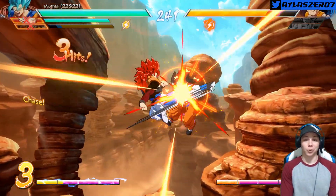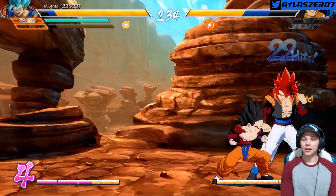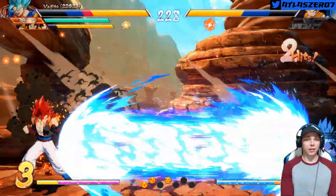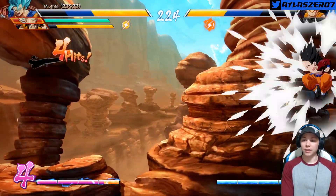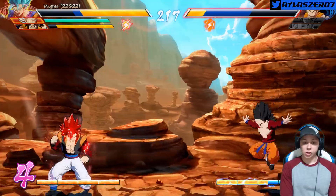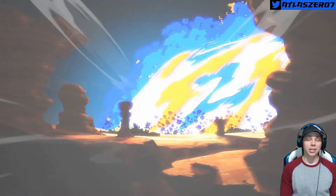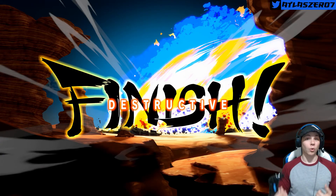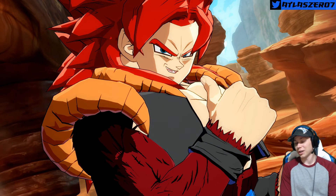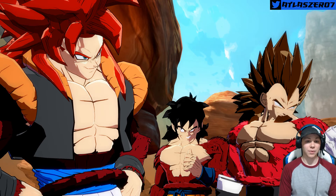Super Saiyan 4 Gogeta against Super Saiyan 4 Krillin — oh my word, Krillin does not have a chance. I'm just gonna finish off with supers. Take the Spirit Sword, and then — are you ready for the biggie, Krillin? Going sparking and coming down. Kamehameha, and he's down. That was pretty cool guys. I love this Gogeta — the Super Saiyan 4 Gogeta actually has some different auras. The creator of this mod did a great job. I think it might have been Saitzu, or maybe Ultima 64.